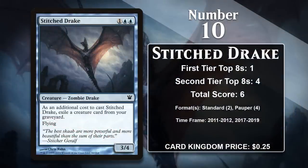At number 10, it is Stitched Drake. This 3-mana 3/4 comes with flying, which is pretty sweet. It also comes with a bit of a downside, though — you have to be able to exile a creature card from your graveyard or you can't cast it. That's not the hardest thing in the world to do, but it is enough of a hurdle that you can't just put this in any old blue deck. The Drake has been played in both Standard and Pauper: in Standard it was played in Illusion decks, and in Pauper it's been played in Delver. Both could easily put creature cards in graveyards, so the downside didn't really matter.